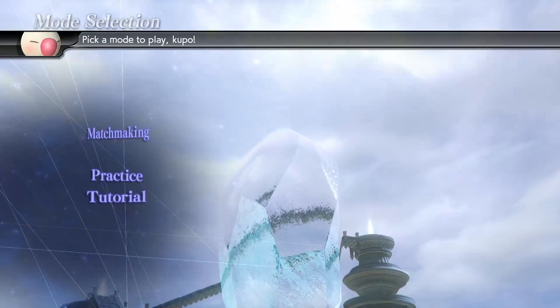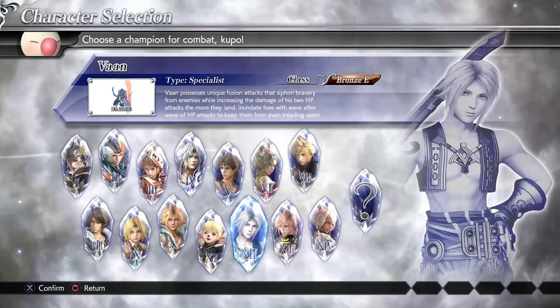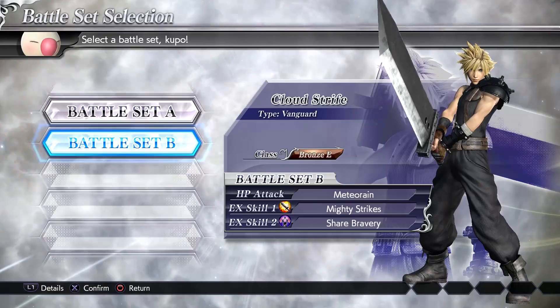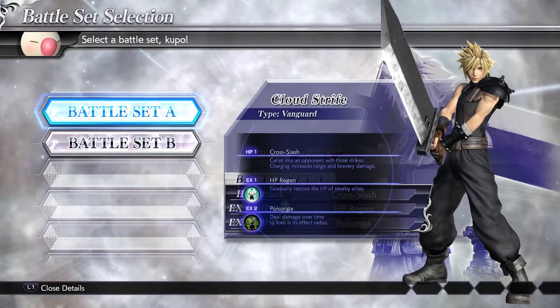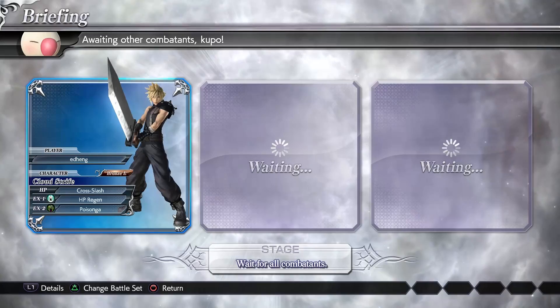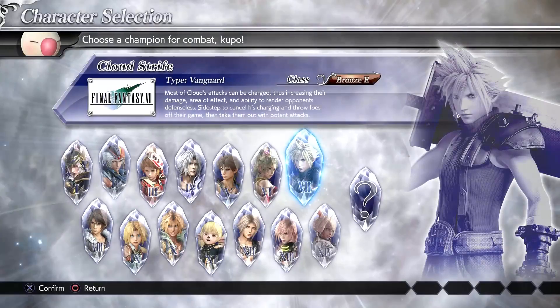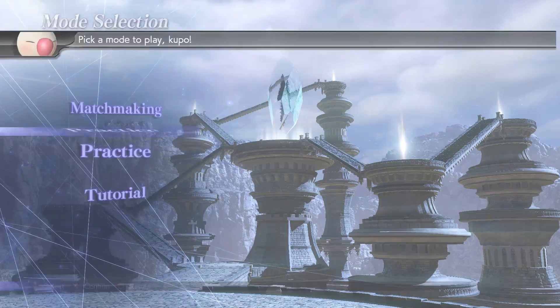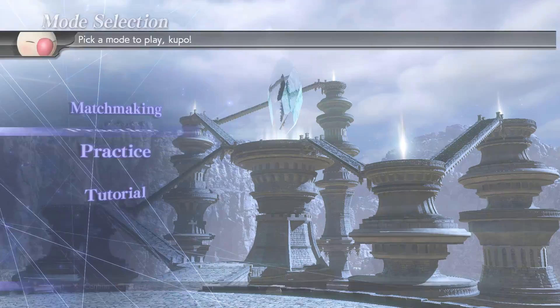Shut the fuck up guys. Let's see if we can find an online match. The theme's really good by the way. Stick with the boy, increase the strike power, let's go with that. Waiting — alright, it seems I can't actually find a fight. Instead what we're gonna do is we'll hit another practice match just to see the other summon, like maybe Bahamut, and we'll see another character as well.